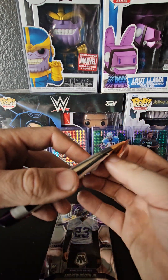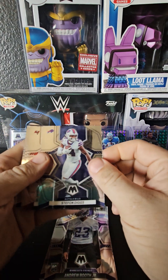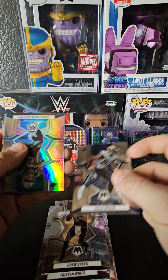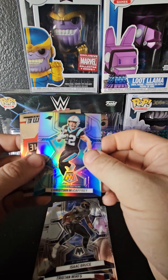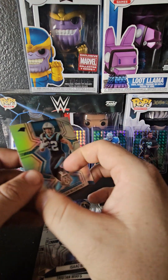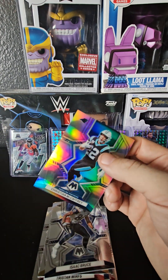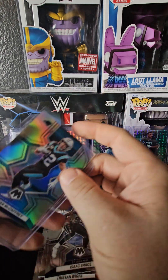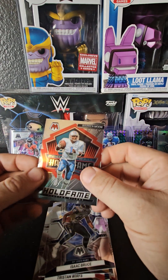Pack number five: Stefon Diggs with the Bills, Tristan Wirfs, Drew Brees, Isaac Bruce — and look at this, a Christian McCaffrey prism card. We also have a Warren Moon Hall of Fame card. I wonder if the McCaffrey is just a base prism. I should probably study these more before opening, but it's exciting to see all the different variants you can pull.